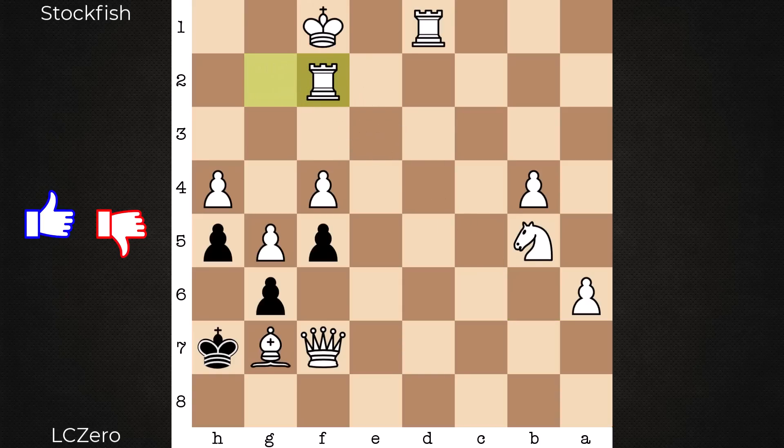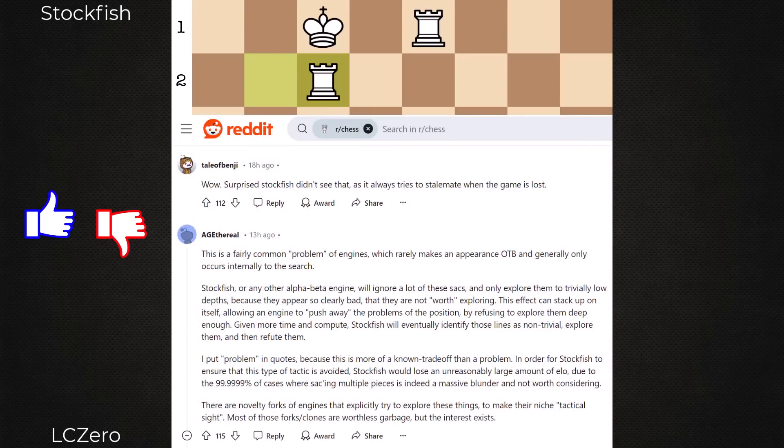That's how Leela survived Stockfish's plus four position. If you're interested in the why — some details into why this happened — I'd like to point you to an informative exchange from Reddit. AG Ethereal, a very knowledgeable person in this field and developer of Torch and Ethereal, shares Stockfish's problem. Feel free to read that one for yourself, and add anything you'd like in the comment section below. As always, I hope you got something out of this video — that's all for now. Take care. Bye.